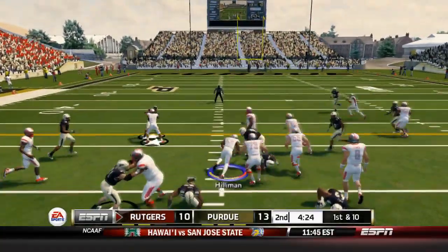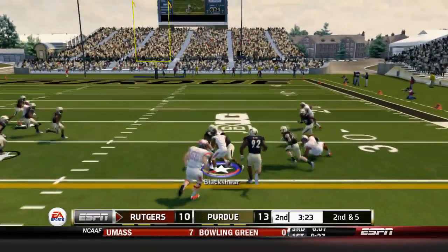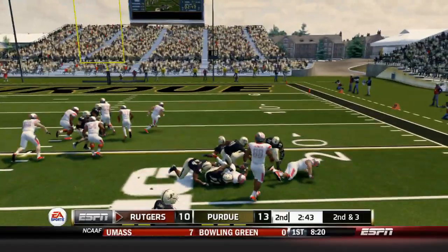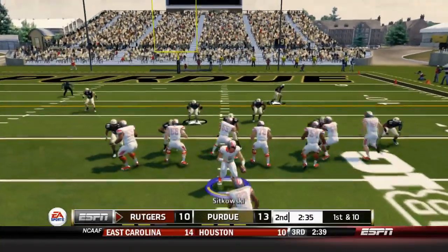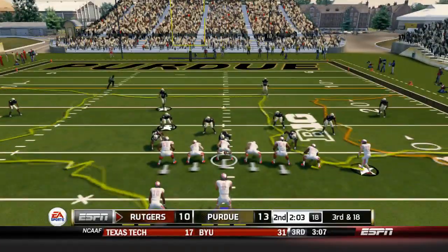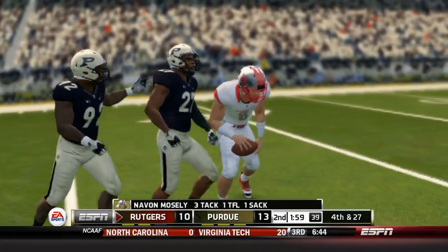1st and 10. Give to Jonathan Hillman, about a gain of 6. Trying to feed the hot hand at running back. 2nd and 5, here's Raheem Blackshear, cuts outside then inside — gain of 8 for the 1st down. Rutgers driving again at around the 23. Jonathan Hillman picks up the 1st down for about a gain of 3. 1st and 10 around the 22. Sikowski with play action, flushed out, and he is sacked for a loss of 8. That brings up 3rd and 18. Sikowski under pressure and he's sacked again. That takes Rutgers out of field goal range, so they have to punt.